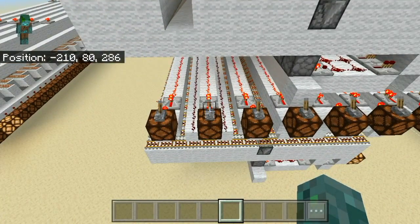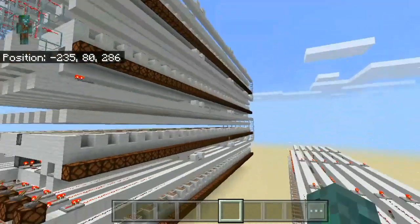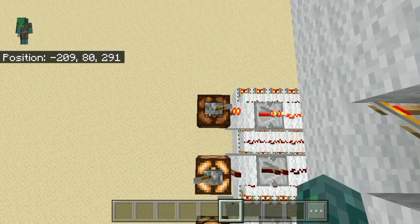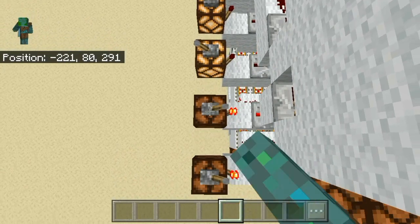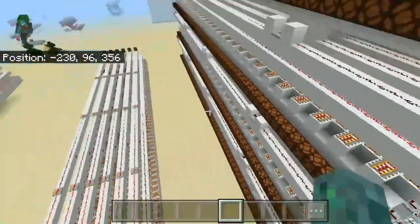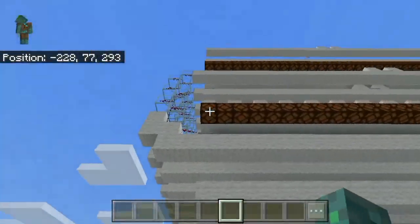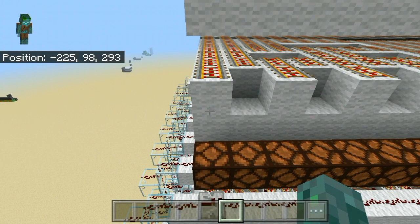Let's just activate some numbers. I'll just activate a random number for now. And then in the end we can have a look if it's actually correct. Let's just activate all of them. Before I can even get there to see if it worked, it's already activated. I built it so that you have 0 here all the way to 63, and then here 64, and above that 128.